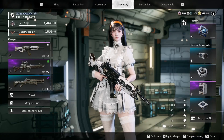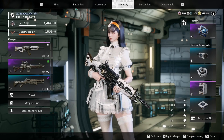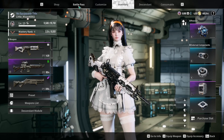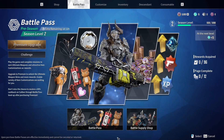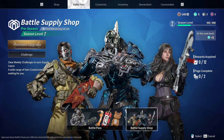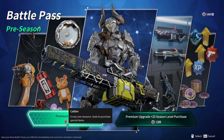First things first — where you find the battle pass. The minute you open your inventory, you see it on the top left corner where it says 'Battle Pass' next to the shop. We can see the menu for the battle pass, where you can upgrade it, the challenges, the battle pass itself, and the battle supply shop. The first thing we'll look at is the upgrade. It costs 500 caliber just to buy the battle pass from square one.